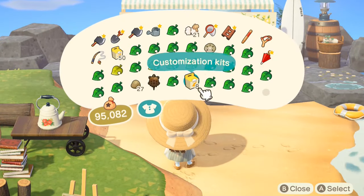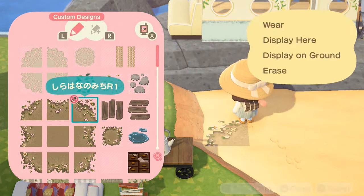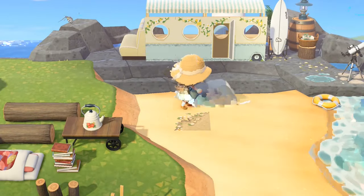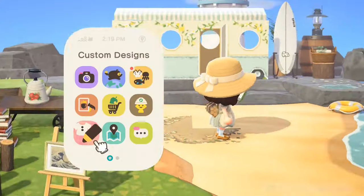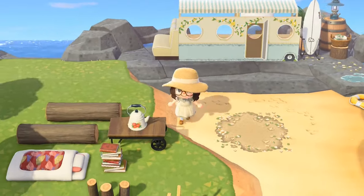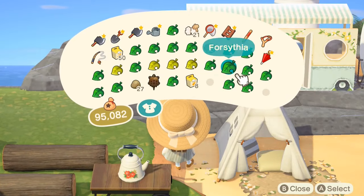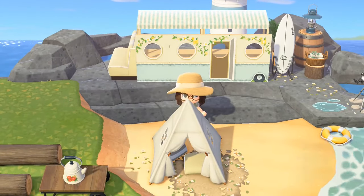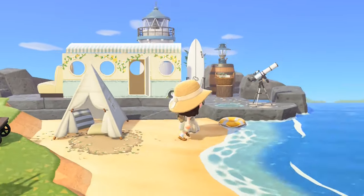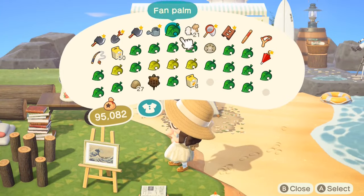Here we go working on the beach campsite area. I just wanted to get the position right before I started putting down the path — as you can see it failed at that. Just trying to make a circle so we can then put the tent on top, so it's kind of half sticking on, half not. I went with the white one just to keep with the neutral colours. Edging up the positions there just to make sure we get it right.